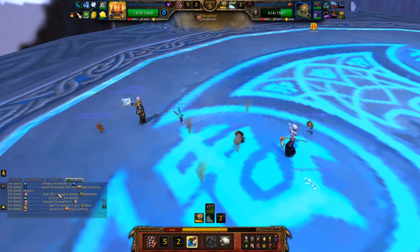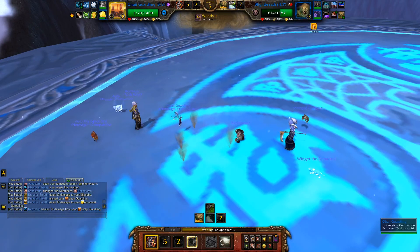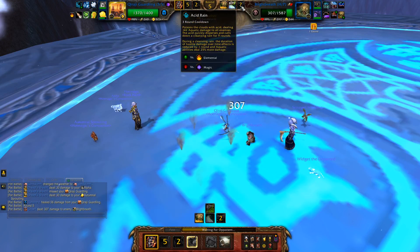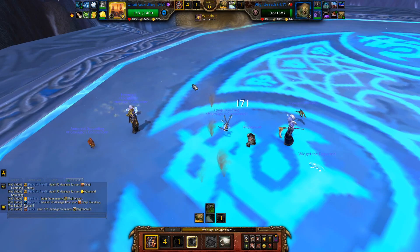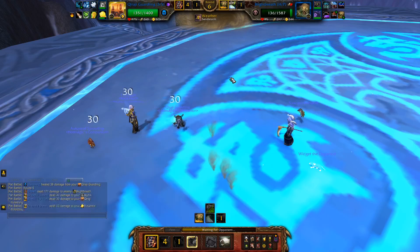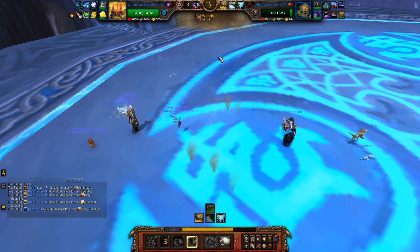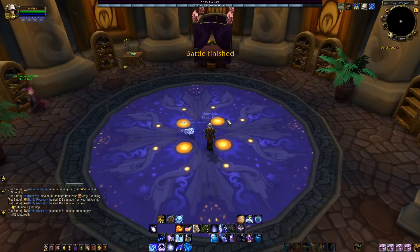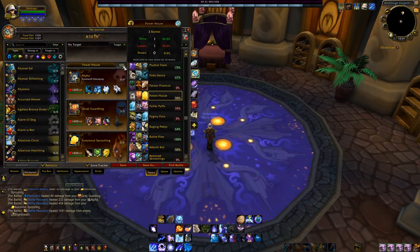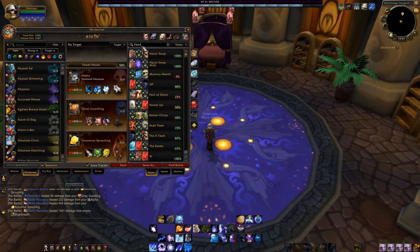A crit is supposed to be 50% extra damage added to regular — why is it over 300? It's just a simple AoE, it shouldn't have done that much damage. Just keep going for Crushes. The Sandstorm is definitely helping out. And he ran away! Well, I'm pretty sure I would have won regardless.